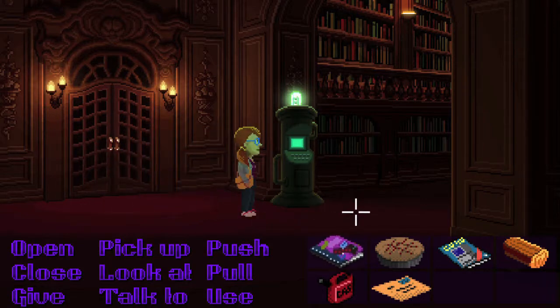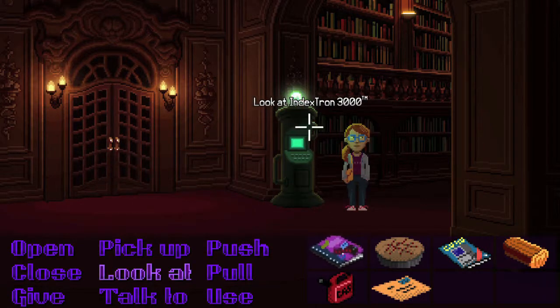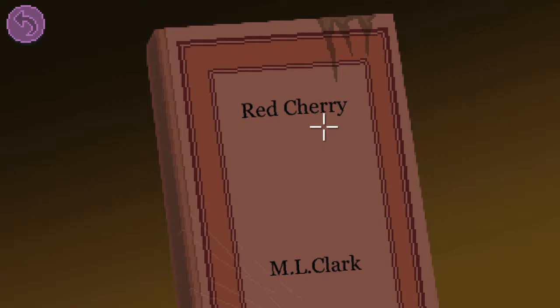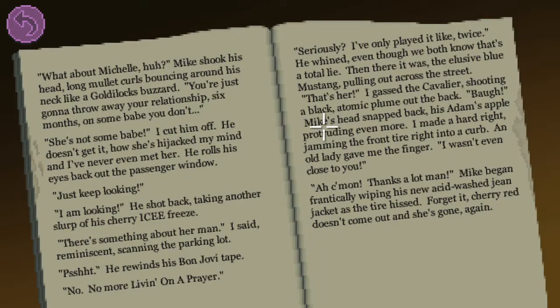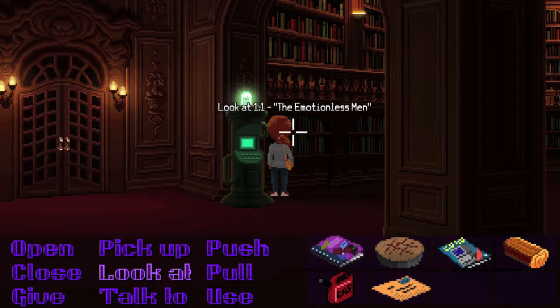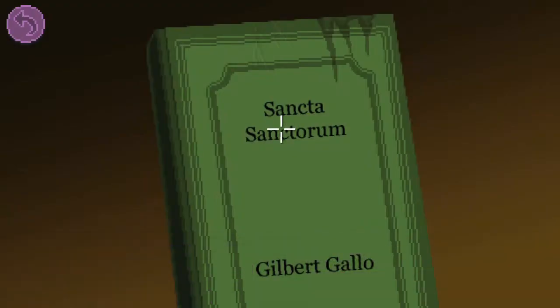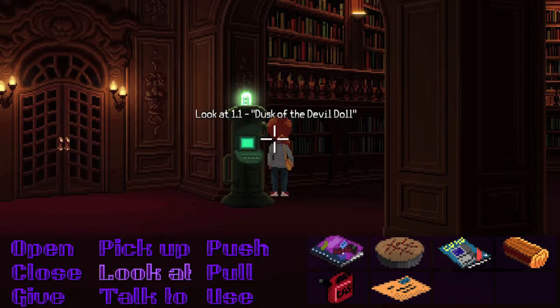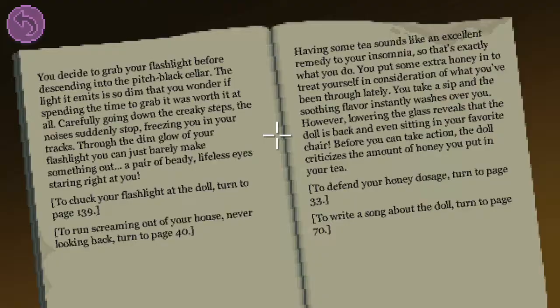The book you're looking for is going to be in Section 3-1. However, there are going to be just a ton of other books in here and there's an achievement for reading 100 of them. Keep in mind they all have to be different titles, so you want to use your look at command and investigate the bookshelves, just keep doing this until you rack up your 100. Whenever you use your look at feature and point to a book, make sure it's a title you haven't read yet and that will count one towards the achievement.